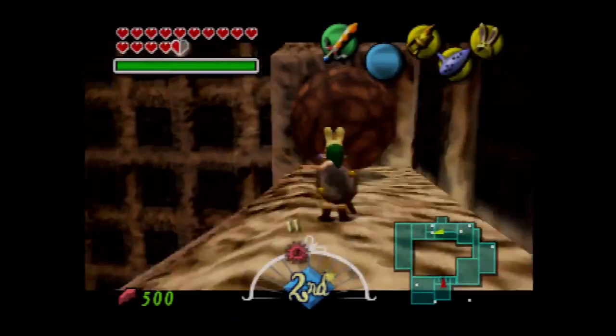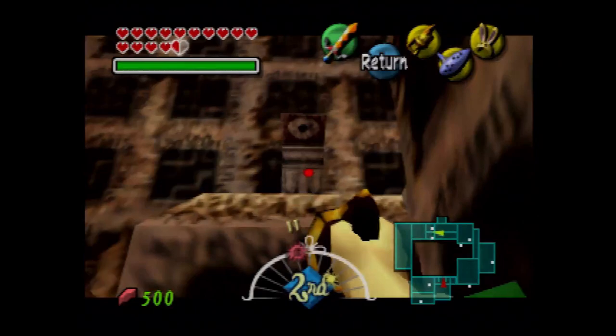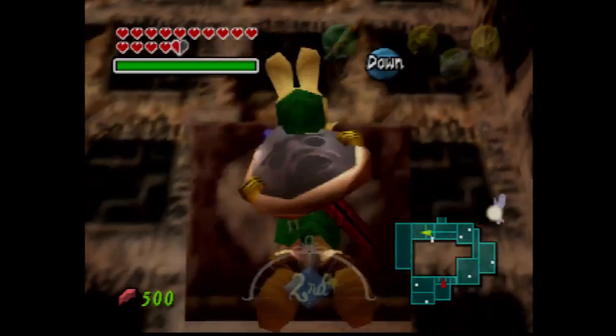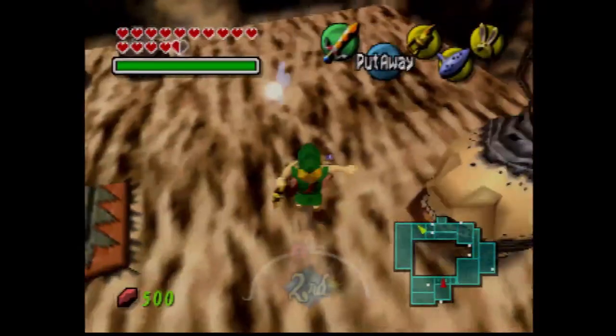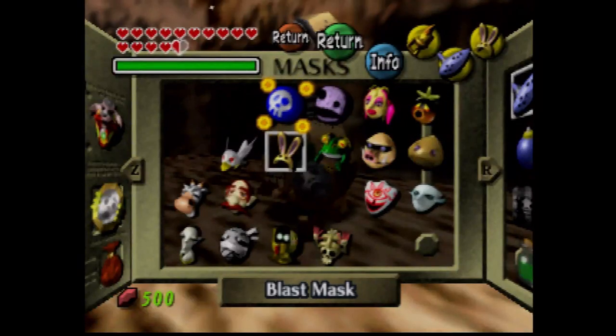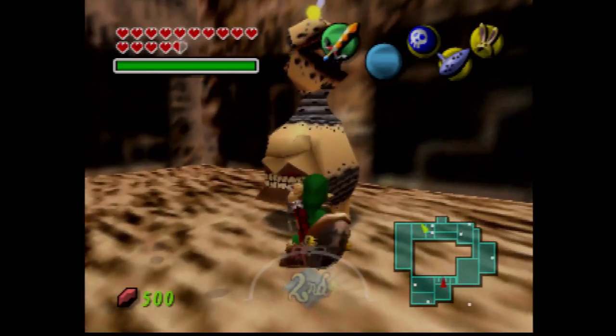You can try to go here earlier, but you cannot do much here without the Elegy of Emptiness. Because remember how the Elegy of Emptiness brings statue forms? I'm just gonna get out the blast mask, because I like being clever — I don't like to waste bombs.